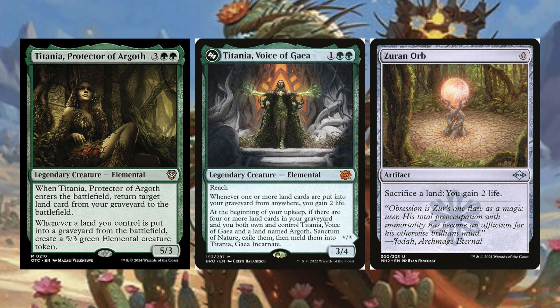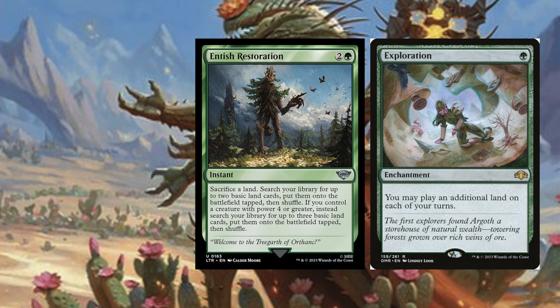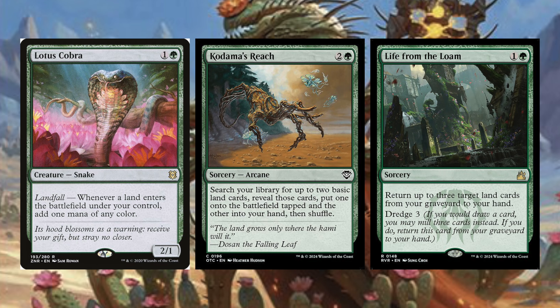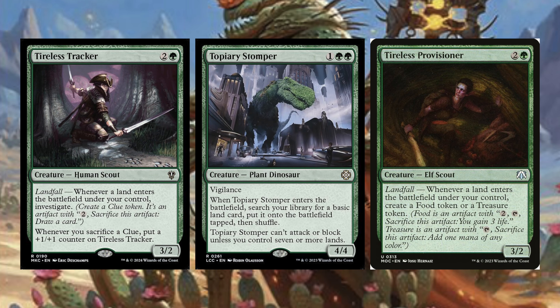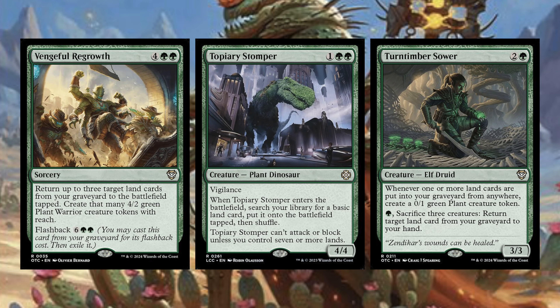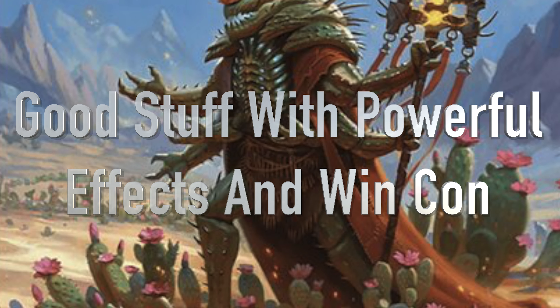Let me quickly run through the rest of the land matters cards: Crucible of Worlds, Cultivator Colossus, Dryad of the Ilysian Grove, Dune Chanter, Entish Restoration, Exploration, Kodama's Reach, Life from the Loam, Lotus Cobra, Map the Frontier, Omnath Locus of Rage, Oracle of Mul Daya, Phylath World Sculptor, Rampaging Baloths, Rampant Growth, Wrenn and Six, Excavator, Sand Scout, Spelunking, Spring Bloom Druid, Tireless Provisioner, Tireless Tracker, Topiary Stomper, Turntimber Sower, Vengeful Regrowth, and Vinelash Kudzu.